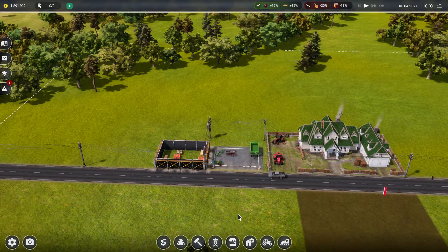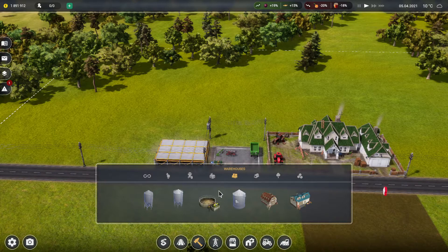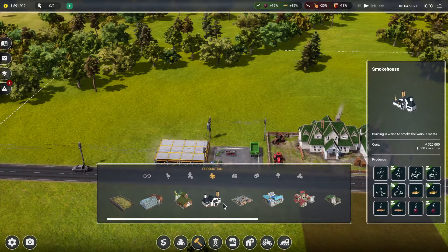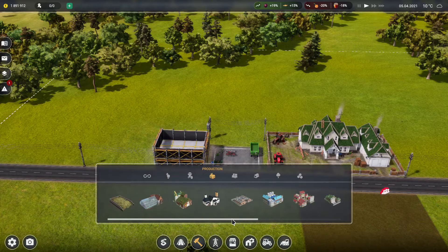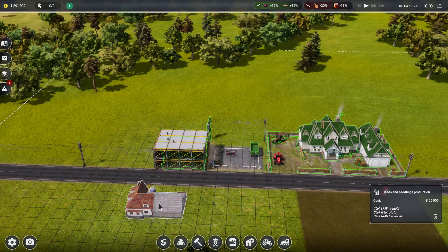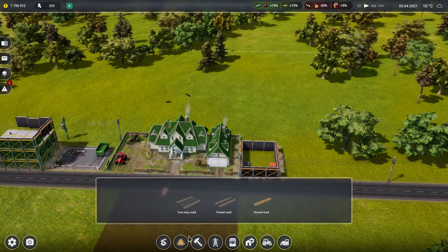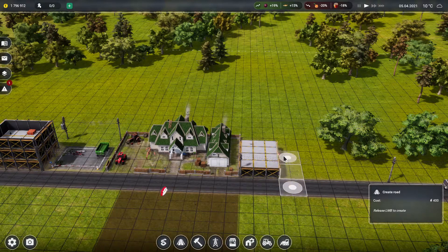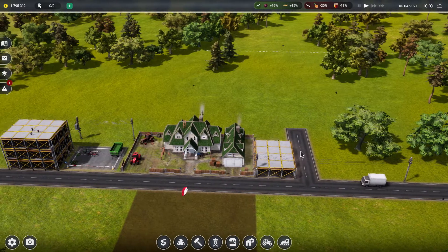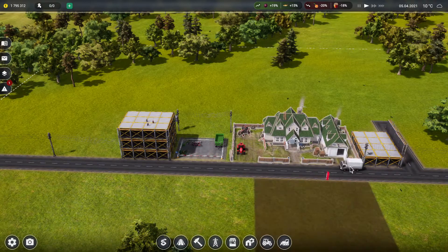Let's put the storage here. In the training it mentioned needing a lot of stuff like ships and other things, but I don't want that right now. Let's put it like that and then build a road to it, so I can have a street. Our first seeds are coming in.